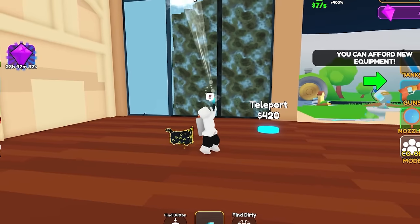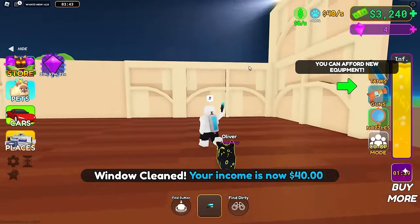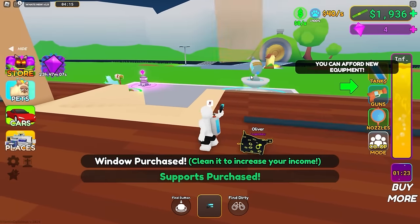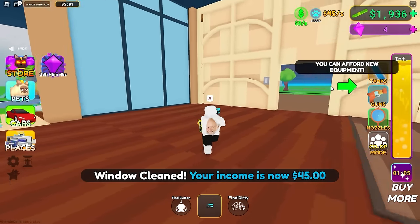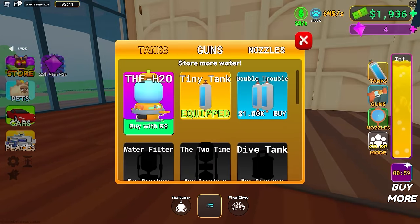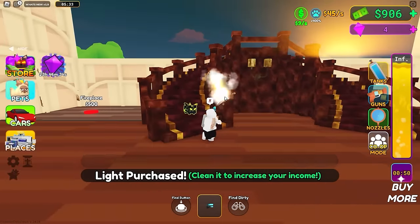The window is filthy - you definitely want to clean that. Why would they sell me a dirty window? I've never heard of that before. Okay, that's clean. Let's buy these supports and then another window - that window will be dirty too. We have a minute left on my infinite water. I finally noticed this blinking thing over here - I can buy a new gun and a new tank!